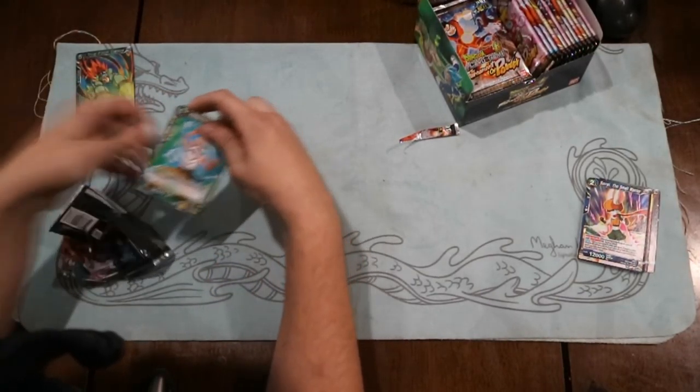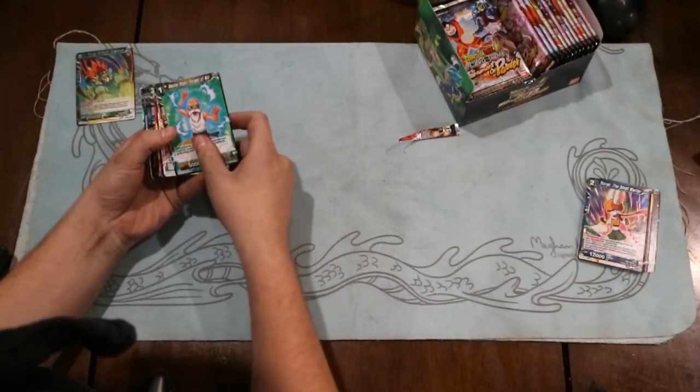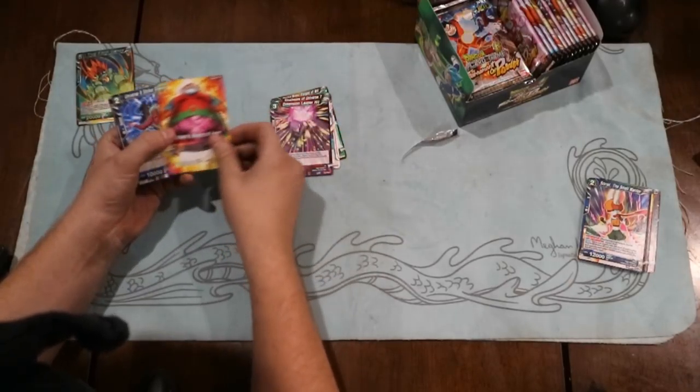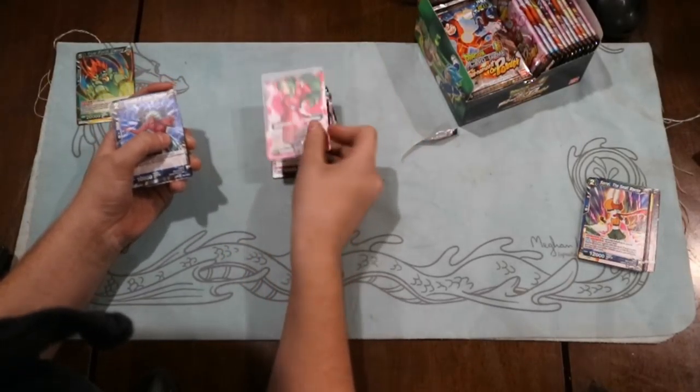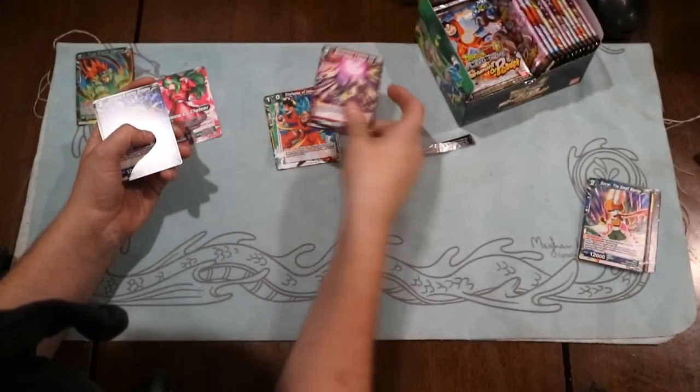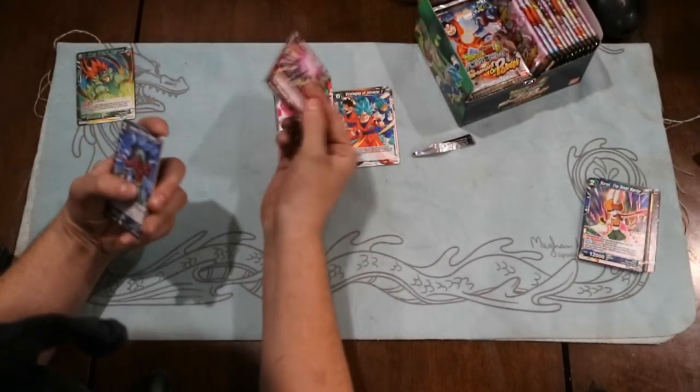There's a lot of things in this set that I kind of like. A lot of people are going to be complaining about the whole Bergamot thing. There's our first leader - Brianne. I like this leader. It's actually not too bad, and Dimension Break hits. I'll probably make a pile of these as well.